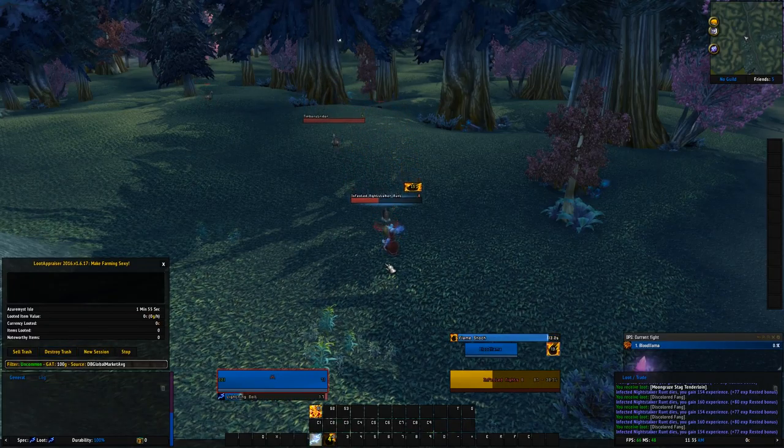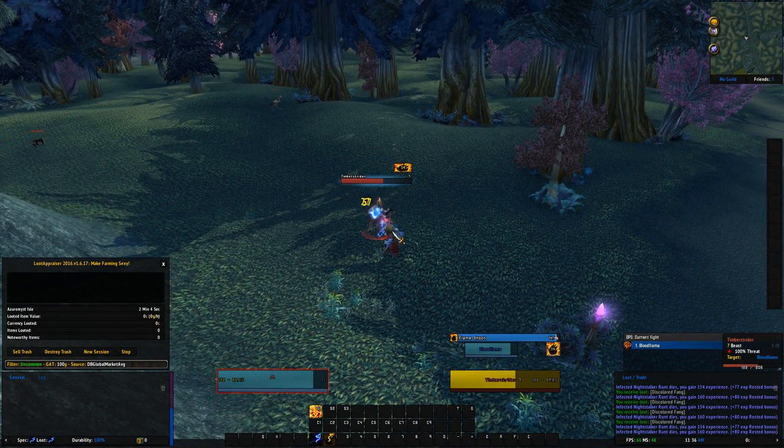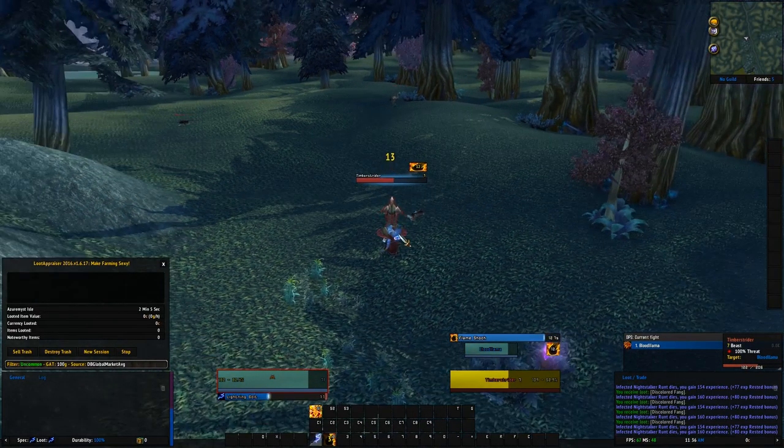There are no rules in this challenge that prevent you from selling junk on the auction house. A lot of people don't farm these low level mobs — because why would they? But some of them drop meats and other little crafting items, usually for cooking, that are worth quite a substantial amount of money. It's a nice way of boosting your income so you can purchase green items to wear during the challenge, because using the auction house is perfectly fine.